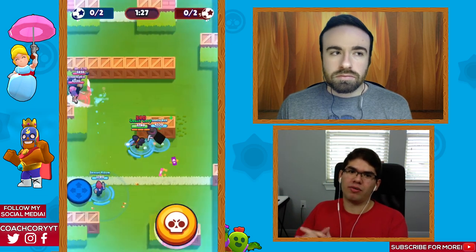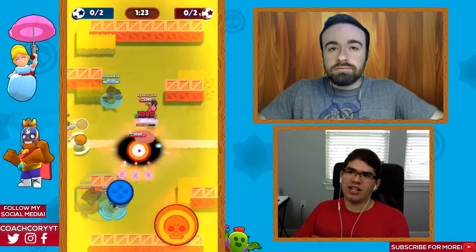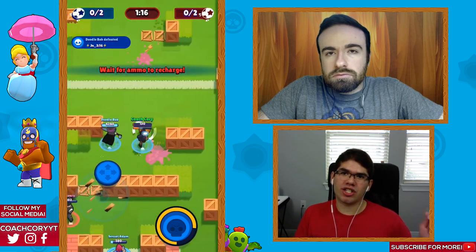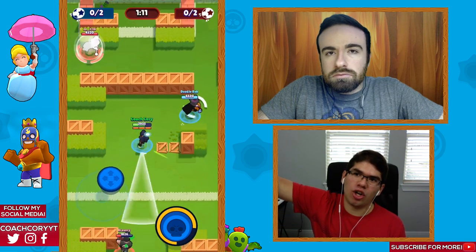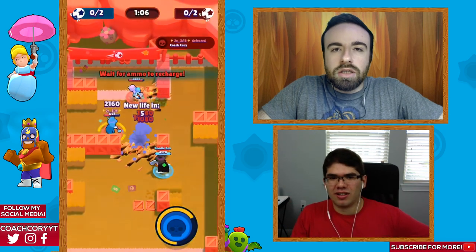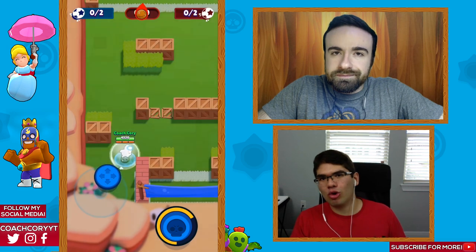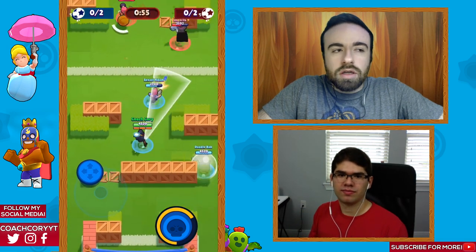Tip number three: when you're attacking and the enemy is just staying in the middle, you want someone like Shelly or Tara to throw a super first. Then your goal scorer doesn't even need to worry — just go in and walk the ball into the goal. Shelly's super does a lot of damage and slows them down, so as the goal scorer, just dodge them and go for it.